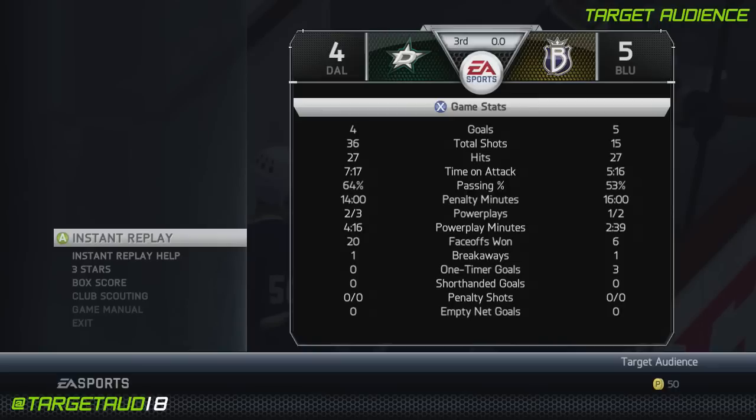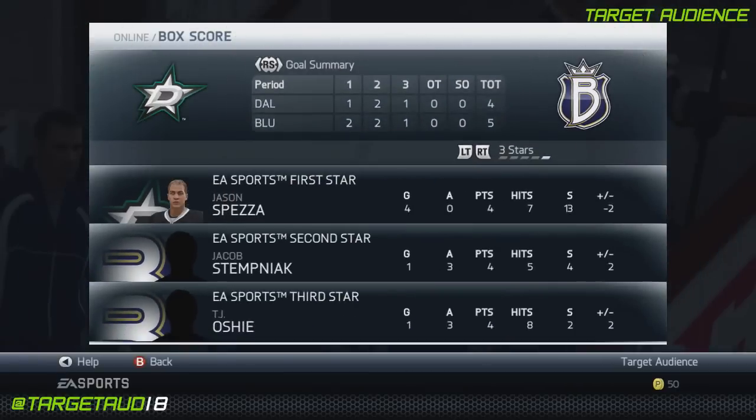The funny thing was the other team was all on one club in one drop-in game. Hits were dead even at 27. Time on attack: 7 minutes 17 seconds to 5:16 — a full two-minute time on attack advantage for our team. Our passing was better, we had fewer penalty minutes, our power play was more effective. Face-offs: 20-6 in our favor against a club where these guys play together all the time. They had three one-timer goals. Three stars of the game — I'm number one with four goals, seven hits, and 13 shots, finishing with a minus two. What a game.